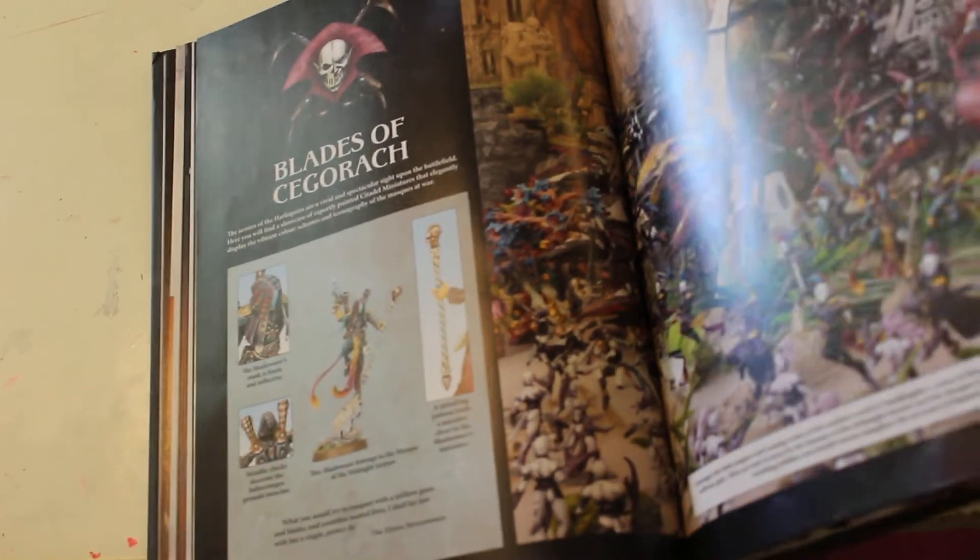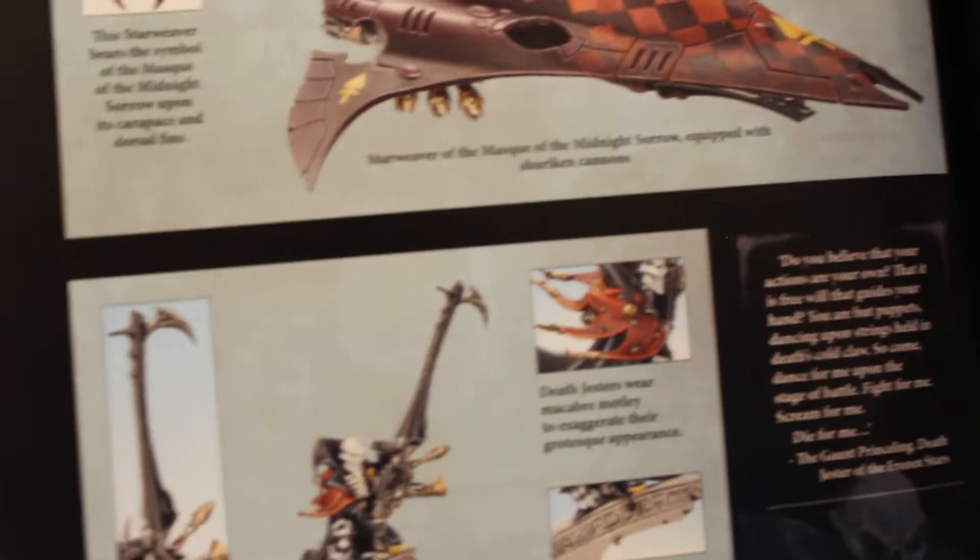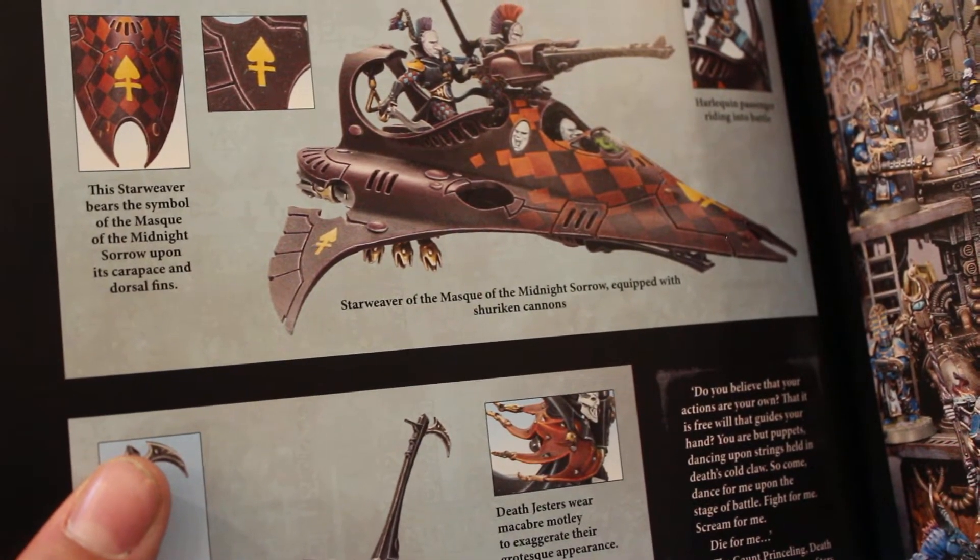Here we go — this is the Blades of Cegorach. This is the section where they show you all the painted miniatures. On this page you got some Midnight Sorrow Harlequins fighting some Slaanesh demons. You got the Shadow Seer there, a Troop Master — that's a cool box actually. The Troop box comes with five players and a Troop Master, so it's good value. Then you got the Skyweavers, Void Weavers, Star Weavers, and Death Jesters — all the painted miniatures.